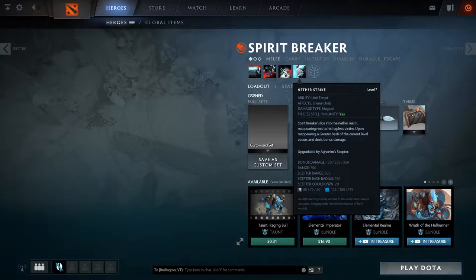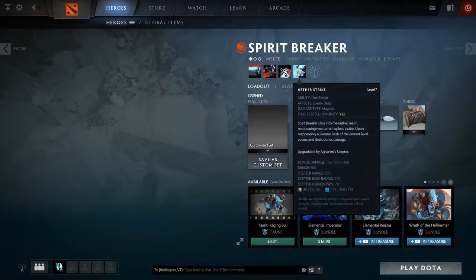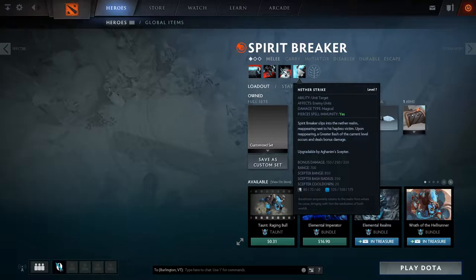His ultimate is Nether Strike. He slips into the Netherrealm and reappears next to his target. Upon reappearing, Greater Bash of the current level occurs and deals bonus damage, upgradeable by Aghanim's Scepter. It pierces spell immunity in that the stun and knockback still land, but the magic damage doesn't hit. Usually you charge first, let the stun land, and then cast this. However, the cast time is pretty long — 1.2 seconds after you cast it for it to actually land — so it's very easy to get interrupted, as you'll see in the game.